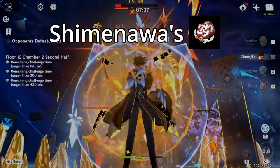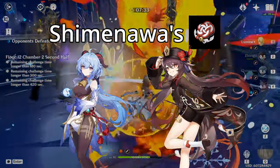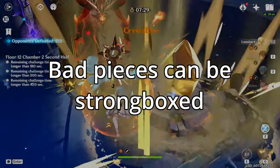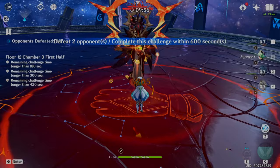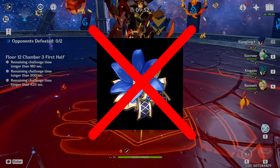Shimanawa's 4-piece effect is also used to great effect on characters like Ganyu and Hu Tao in some instances. Any bad pieces received as a result of farming these sets can then be strongboxed and converted into pieces like those from the Noblesse and Gladiator sets. I don't suggest farming for Noblesse directly due to the existence of the strongbox system.